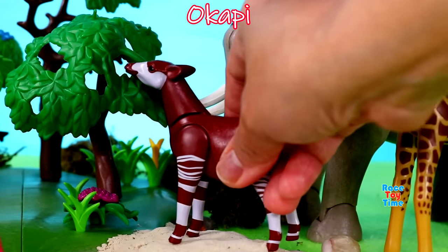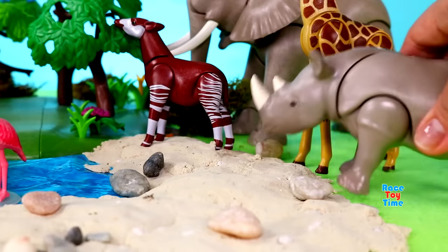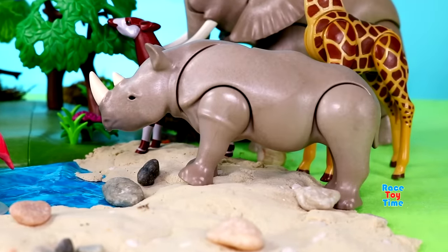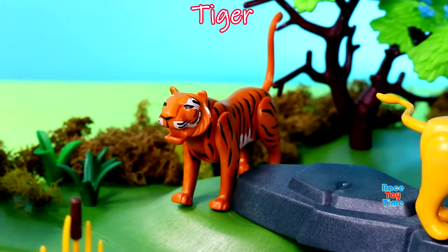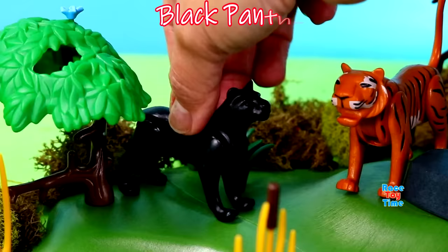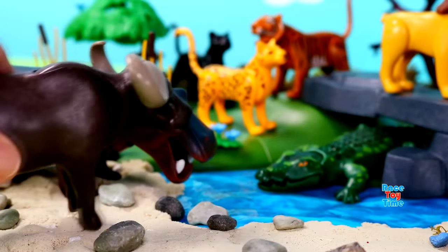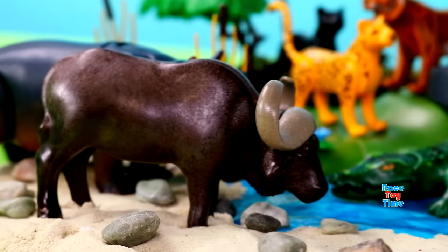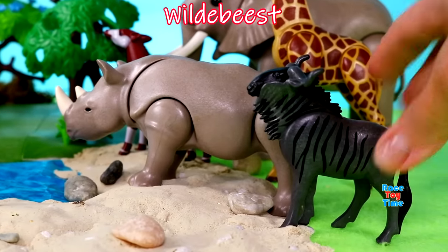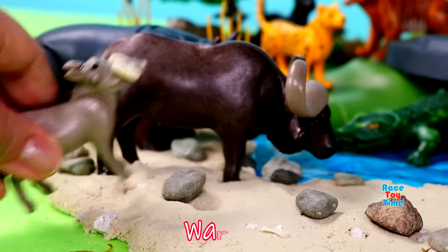The okapi wants to eat some plants. Here's the second largest land animal in the world — rhinoceros. Here's the strongest big cat — tiger. We also have a black panther. Here's another big cat — leopard. Here's a cape buffalo, one of the strongest animals in Africa. Here's a wildebeest. Hyena.